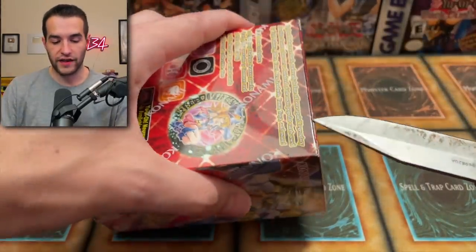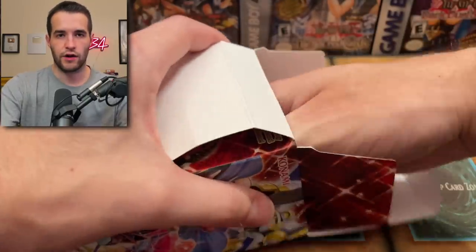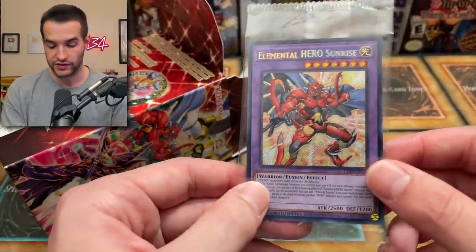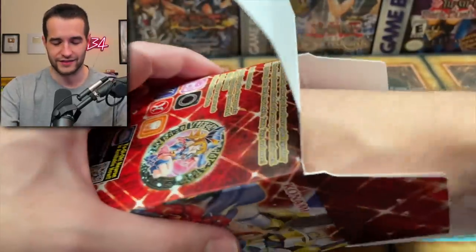Next up we have — ooh — Elemental Hero Sunrise. I think this is the first reprint; it was just the Ultra Rare from the original Legendary Duelist Six. These are some good Secret Rares. There's eight others, I guess, because there's 10 total. Let's see what our die is.